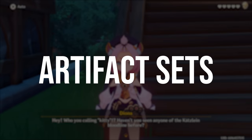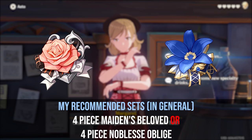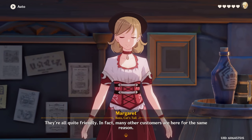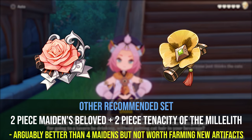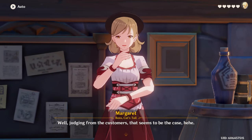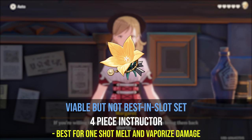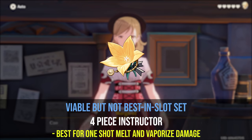The point of this video is to determine how Diona's level of investment affects her healing and shielding potential. I mostly compared what I think are the two most viable artifact sets on her: the 4-piece Maiden set and 4-piece Noblesse set. There is one other set I would consider — a mixed set of 2-piece Maiden's and 2-piece Tenacity of the Millelith, which will give some increased shield strength at the loss of some healing over a 4-piece Maiden's. I know people also like to run a 4-piece Instructor set for the elemental mastery increase, but I personally do not think it is worth running over a 4-piece Noblesse, because it is a 4-star set that decreases shielding and healing, and is more niche than the 20% attack buff that Noblesse provides.